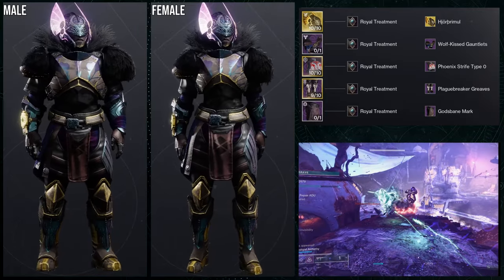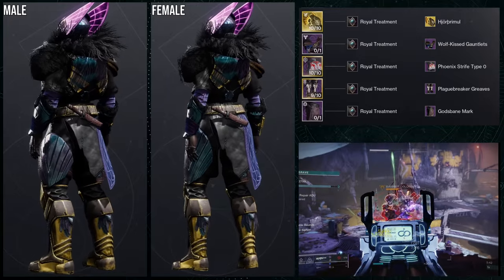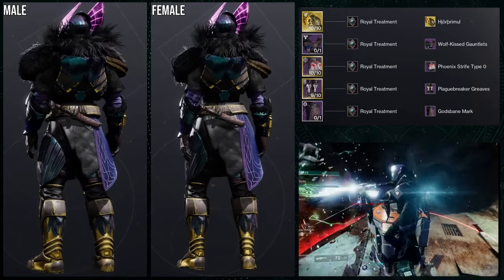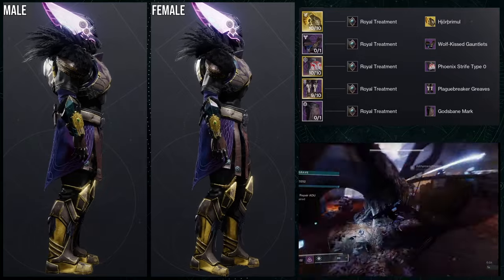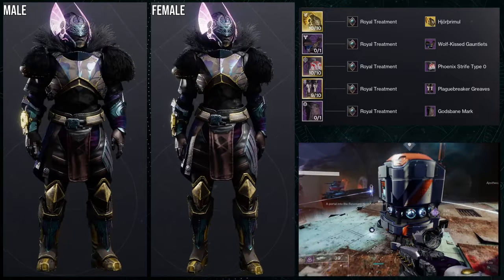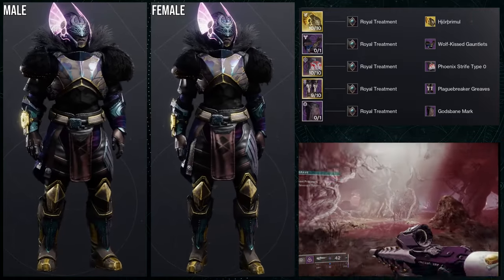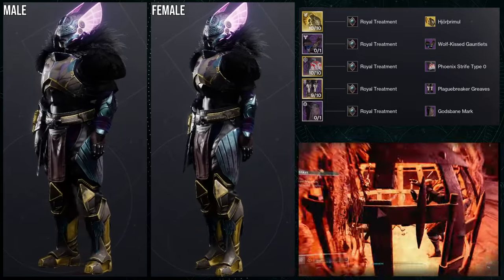Again, I think the Phoenix Strife Type O just looks a bit bulky for the males — for the females it looks amazing. The Wolf Kiss chest piece would have looked way better with those arms, and Plague Breaker would have looked really cool with the Wolf Kiss chest piece. With Royal Treatment as the shader, the fur on the arms gives it a black fur look, matching the Phoenix Strife Type O fur which is black too. I'm not the biggest fan of this one — it might be the shader or the fact that on males it looks a bit weird. I'd just switch out the chest piece and I feel like that would be fine.